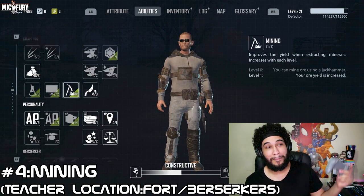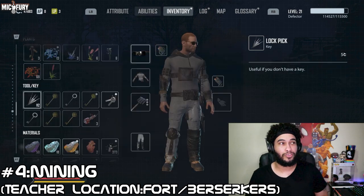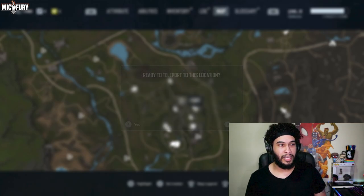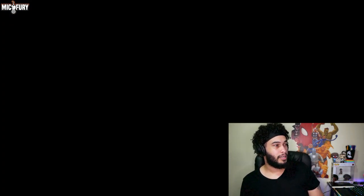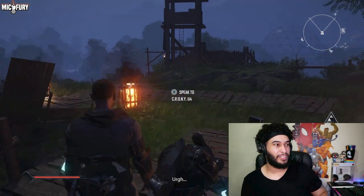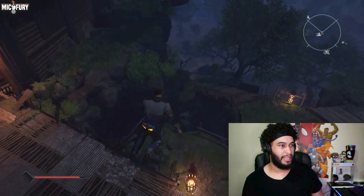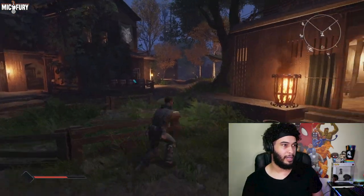Next up is Mining. To get the Mining perk you need to come to the fort. You're looking for a character called Scrappy — he'll either be in town or in the fort itself.